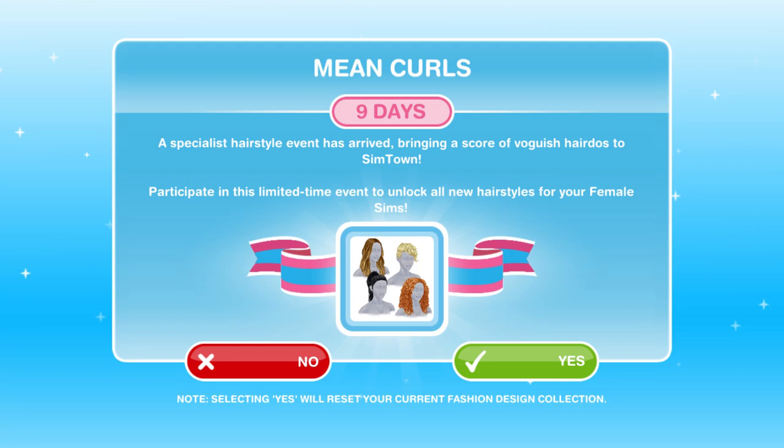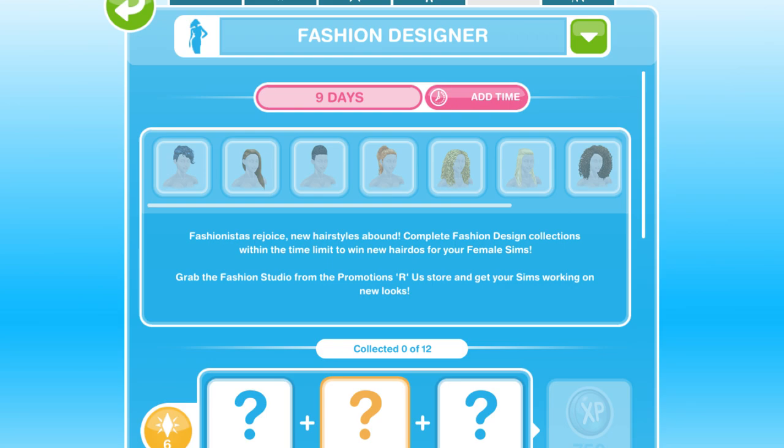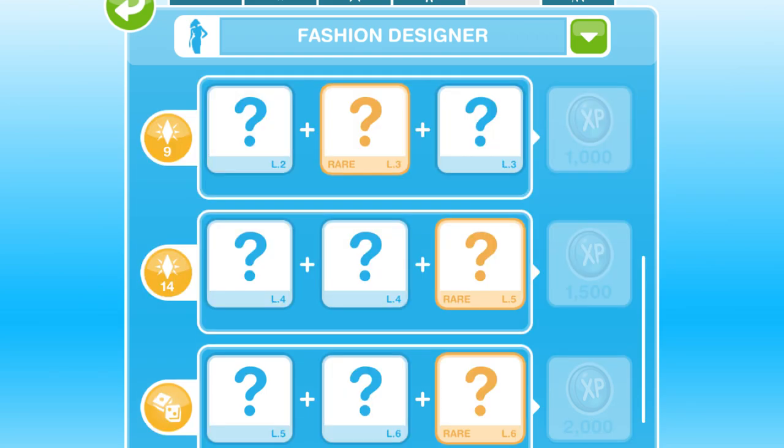We can unlock 9 different hairstyles in this event and it is all centred around the fashion design hobby. You need to click on Yes and it will reset your fashion design hobby. This is the fashion design grid — you can see the 9 different hairstyles on the screen, though you can only see 7 at a time, but there are 9 to collect. To win each hairstyle, you need to complete the whole grid. There are 12 collectibles in the fashion design hobby and you need to collect all 12 to unlock 1 hairstyle, so you need to collect 12 things 9 times to win all of the hairstyles.